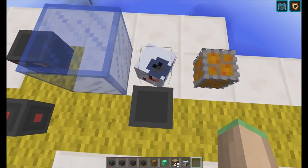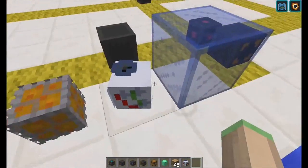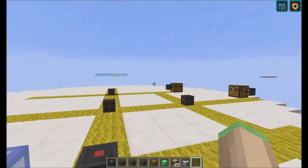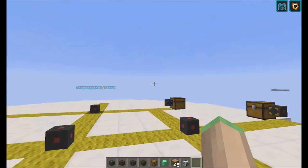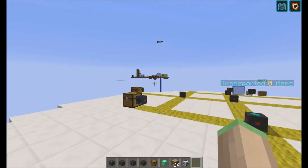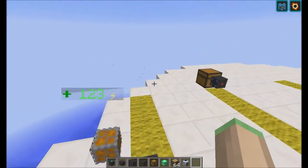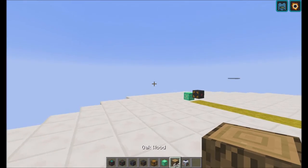Now we've automated the fuel injection into the coal generator, and we also automated sifted ore dust production. What's really cool is that it also works with private storage chests — it doesn't work with safes or community chests because those are private, but with public chests from private storage it is going to work.